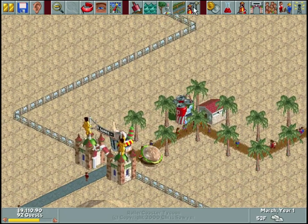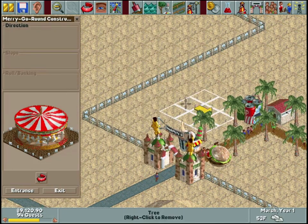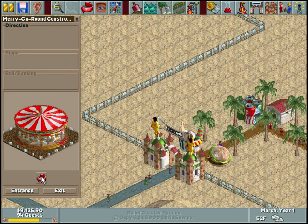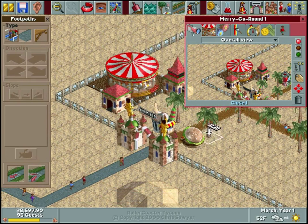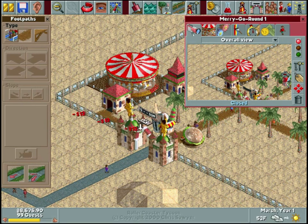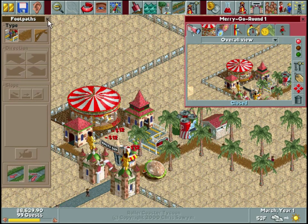Let's get to building some rides - we'll start out fairly basic with a merry-go-round. You can see the arrow shows where it's facing, but for a merry-go-round it doesn't really matter because it looks identical no matter how you rotate it. Let's add the entrance and exit, change the footpaths to that brown dirt path instead of paved concrete, and make all our queues yellow - I think that matches the desert vibe.